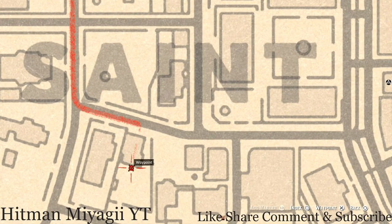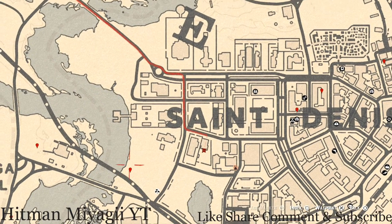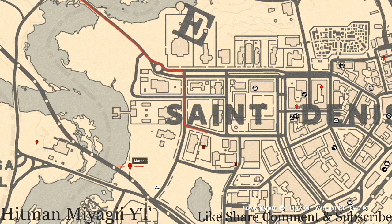A little bit over from there, there's another family heirloom on the outside patio furniture table. You guys will get a cherry wood comb family heirloom — it's right in the backyard of this house.